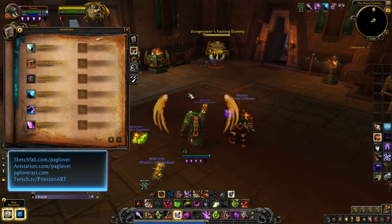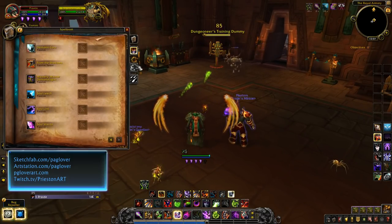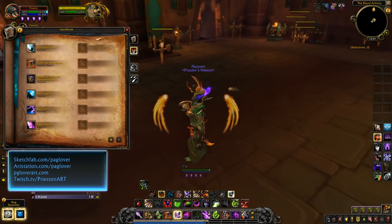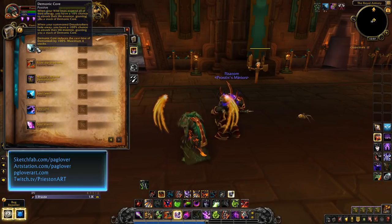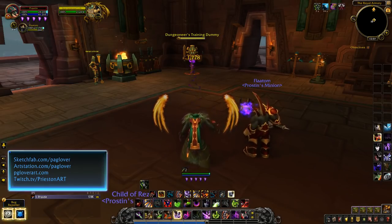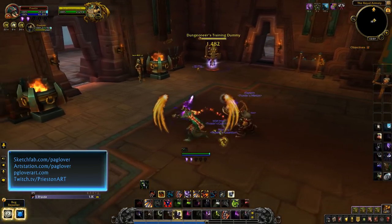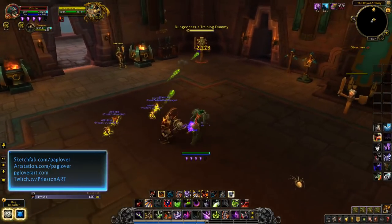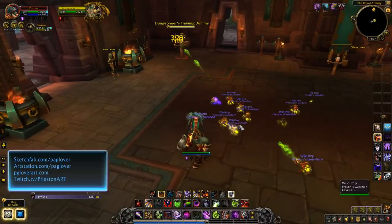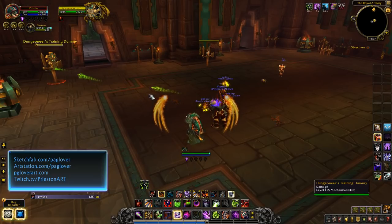We have a mechanic called Demonic Core. Anytime one of my minions expires, I have a chance to gain Demonic Core. Dreadstalkers have a 100% chance to do this, so you're always going to get that mechanic. It can stack up to four times, and it makes your next Demon Bolt an instant cast. They generate two shards, which is really good. You can do it on the move. This triggers when the minions run out — I summoned a bunch of Imps here so you can see they have about 15 seconds left.